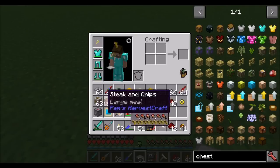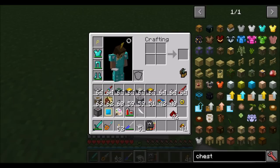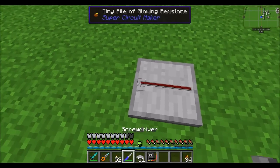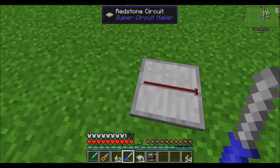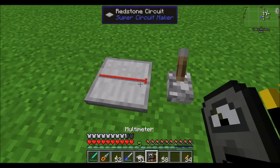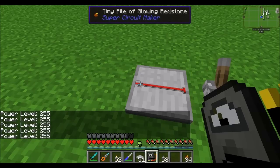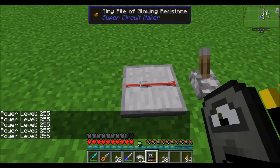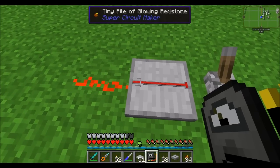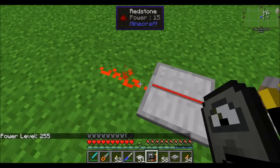Now that we've briefly touched on the inventory scanner, let's talk about the analog system in Super Circuit Maker, which is not 0 to 15 like in vanilla Minecraft. If we put a lever on the outside here, we would see with our multimeter that this is a single power level of 255. Note that it's not losing power as it progresses down the circuit board — unlike vanilla redstone, it does not lose power. You'll also note that it automatically converts from the Super Circuit Maker system, which is 0 to 255, into the Minecraft system, which is 0 to 15.